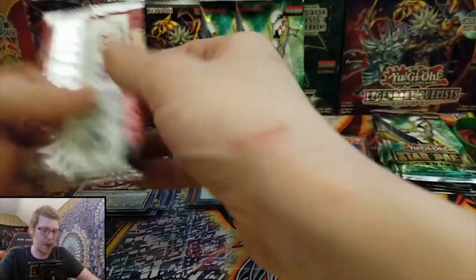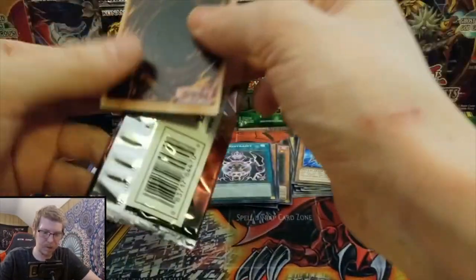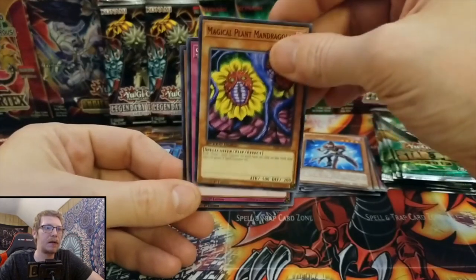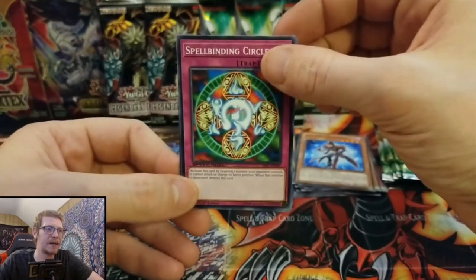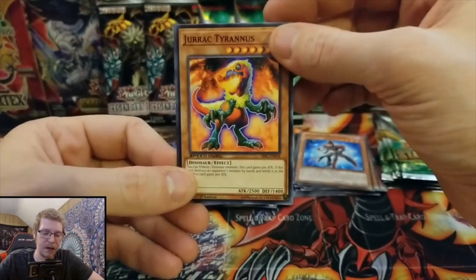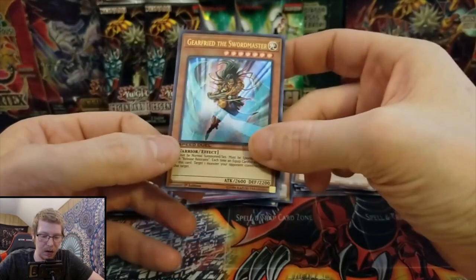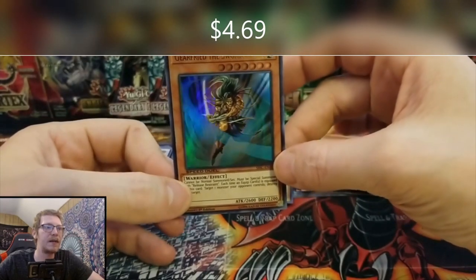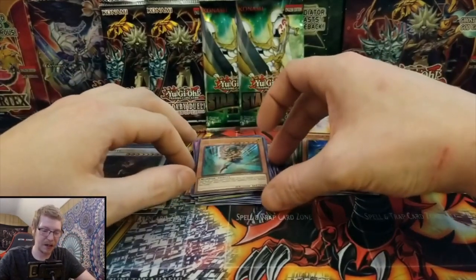Next pack, attack coming at you. Magical Plant Mandragula, Spellbinding Circle — I like that card, that's an OG right there. Jarak Jarak Tyrannis, and oh — Gear Frame the Sword Master, ultra rare! Sick!